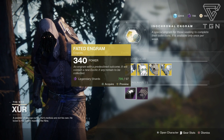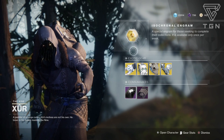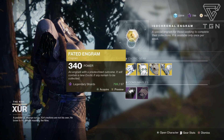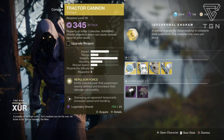You have the Fated Engram. Basically, it'll give you an exotic that you do not have yet. If there are any exotics that you don't have, pick these up first because this could potentially give you that. I have all the exotics, so this is pointless for me to pick up right now because it'll just give me a repeat exotic. Let's just get right into it.